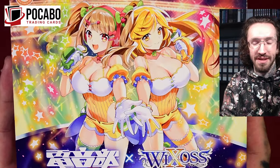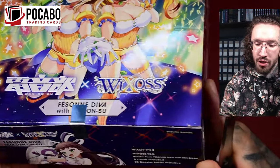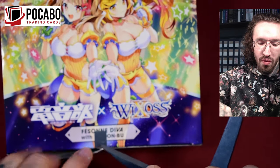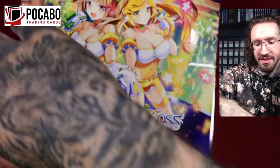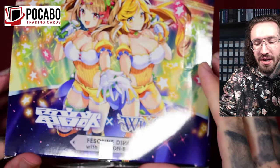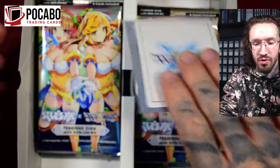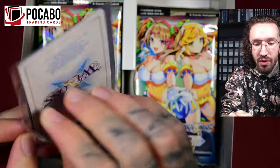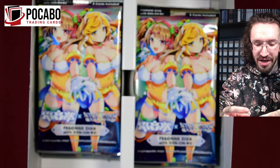Hello and welcome to another WIXOSS unboxing - finally the English version of P14, Fascina Diva with Denombu. I probably pronounce it wrong but it's like a music group, an idol group, some kind of anime idols. It's some kind of swimsuit beach set. When the Japanese version released about a year ago I wasn't able to pre-order, so I was only able to open two Japanese boxes. It sold out pretty fast and never really came back in stock.